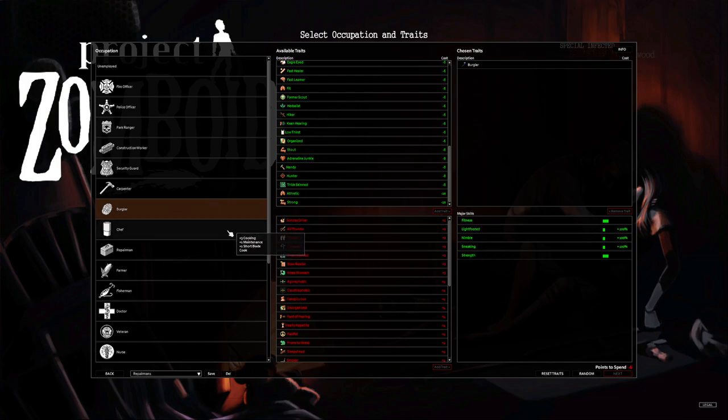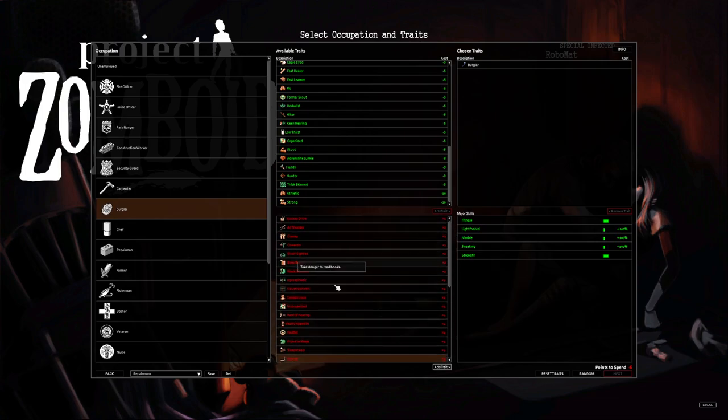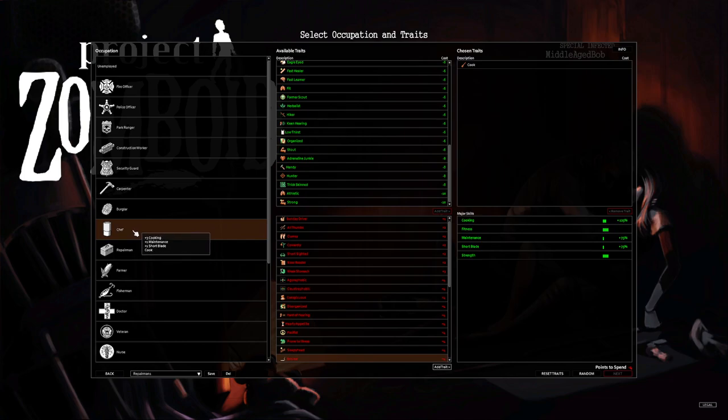Burglar does have negative six points, so you will have to take a negative trait, but that's not the end of the world — I'm going to show you my build from my current hardcore playthrough, and we've got a ton of negative traits. For example, you could throw on Slow Healer for six points right there. You could also take Smoker and something else. Chef gives plus three cooking, plus one maintenance, plus one short blade — and the only thing I like about it is the maintenance.